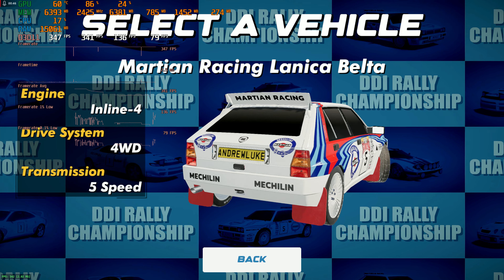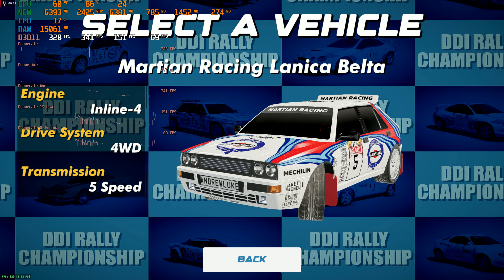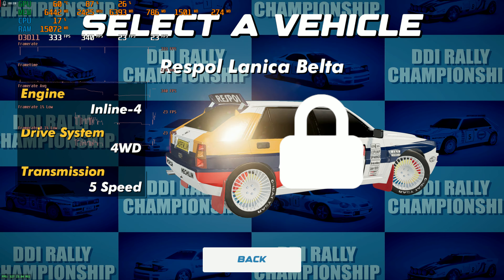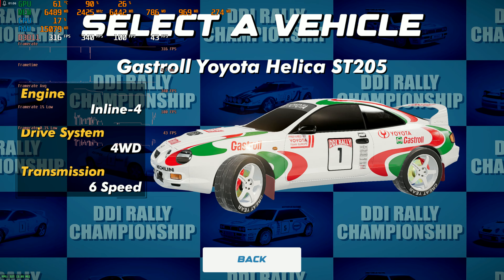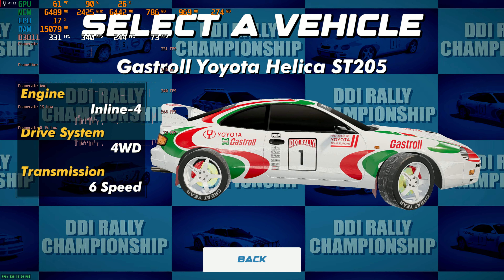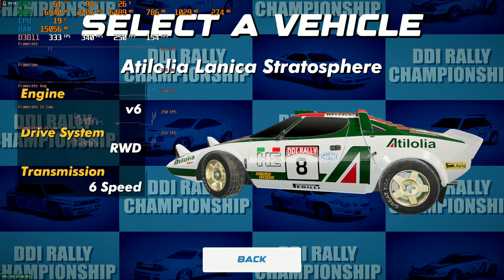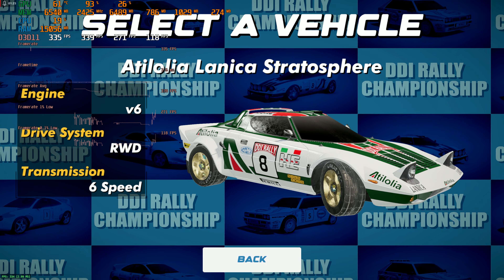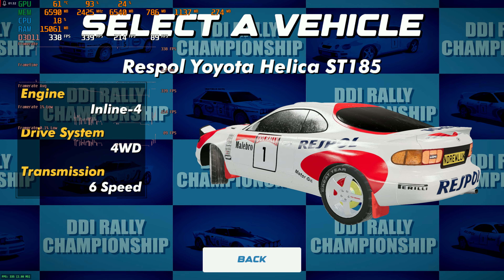We're gonna jump right into a time trial, but let me show you the cars first. Right here we've got the Lancia — I don't think these are actually the real cars, they just look really close. You'll have two versions of that, and you've got the Toyota — the Toyota Celica all-wheel drive rally edition. This car looks freaking awesome. The tires look plastic obviously, but this is really really good.